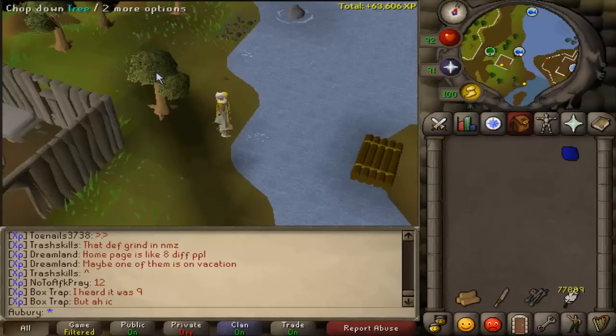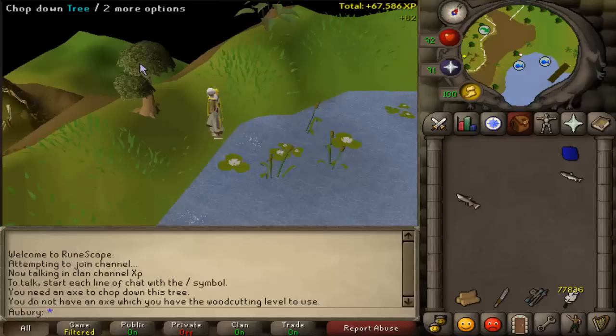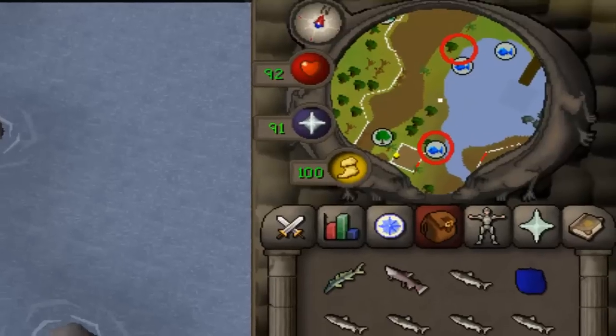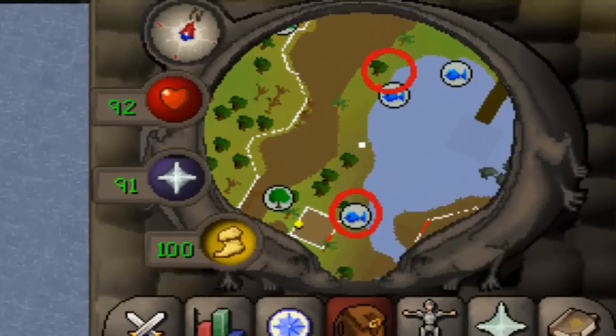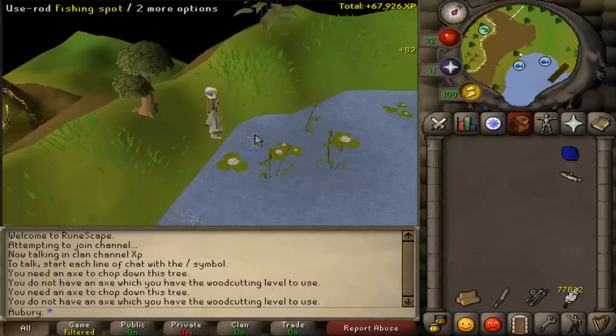At level 99 fishing this maxes out at about 76 to 77k fishing XP per hour, which means it's around a 15 to 20% increase in XP rate, which is really quite good and helps you maximize your experience rate. The only problem with tree fishing is that there are only 2 fishing spots where you can do this method, because there are only 2 fishing spots at the Barbarian Lake where there's a tree right behind you.